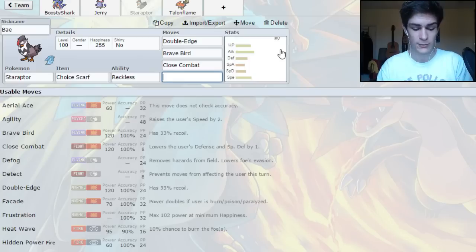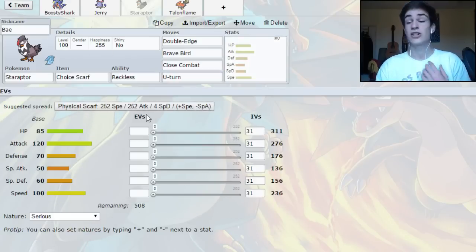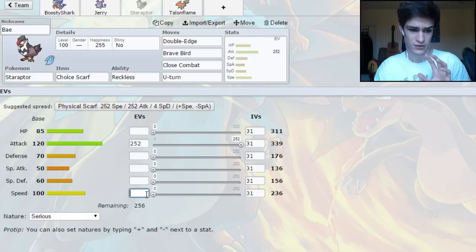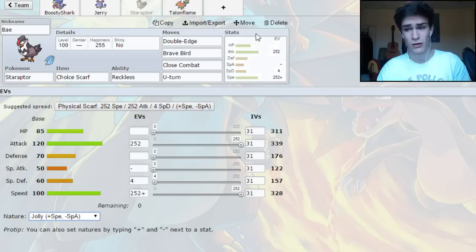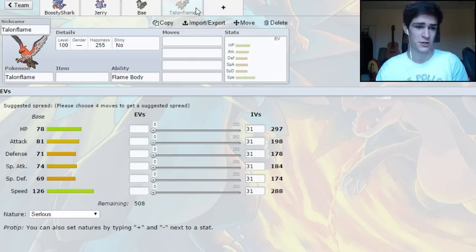So we're going to go for Double-Edge, Brave Bird, Close Combat, and U-Turn. We're actually going to pair this with a Volt Switch user in a sec as well, so we're going to have a Volt Turn core — two really nice offensive cores and I feel really good about it. We're going to go for Jolly right here just to let us outspeed other base 100 Scarfers. And if we get our item knocked off, then we speed tie with other base 100s, all that kind of thing.